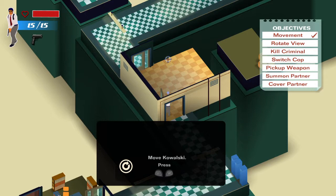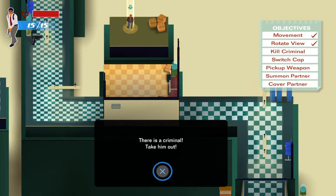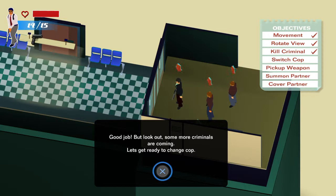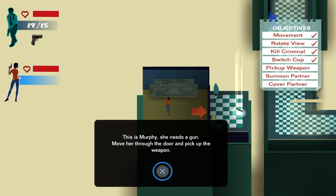Your view is obstructed — rotate the camera view, I can do that. Oh, there is a criminal, take him out. Not to a restaurant, you've got to shoot him. Lock on target, press square, and R2 to shoot — oh nice. Just one shot and he explodes in a pool of blood. Good job, but look out, some more criminals are coming.